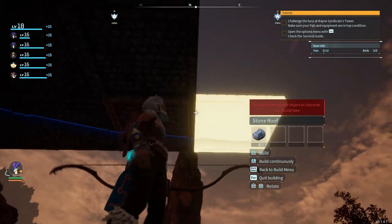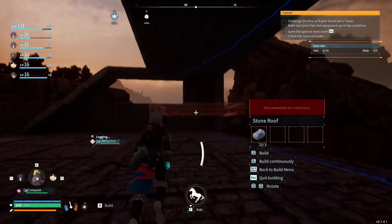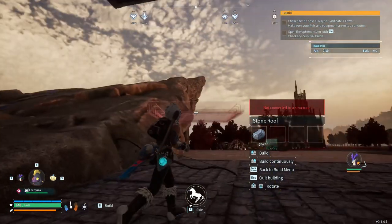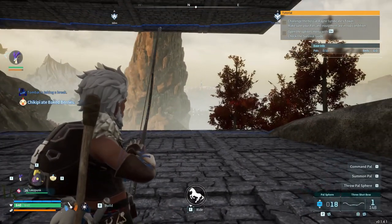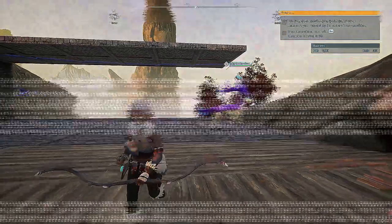I can begin some of the building process — at least start this second floor. For those of you who don't know, the structural support in this game is interesting: you can have a single wall at a corner and as long as there are foundations underneath, you can build off of that wall all the way to the end of the foundations. We'll see more of it in the next episode. This has been episode 9 of the Palworld series — thank you all for watching, I hope you have a wonderful day, and I will see you in the next episode. Goodbye!